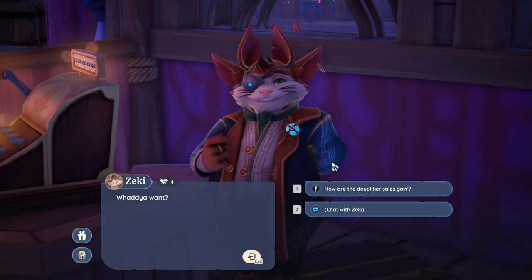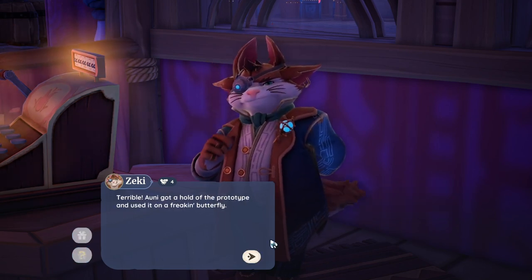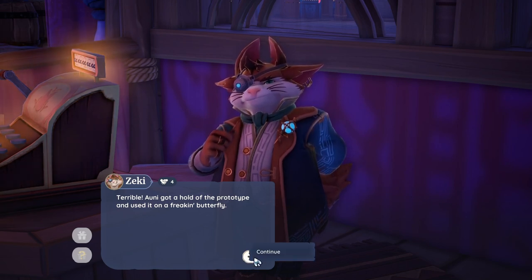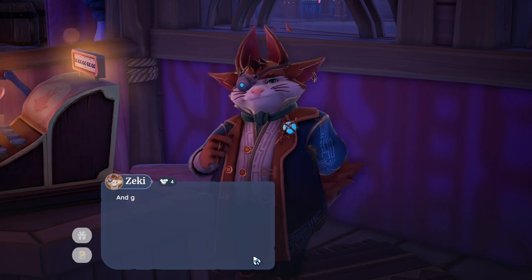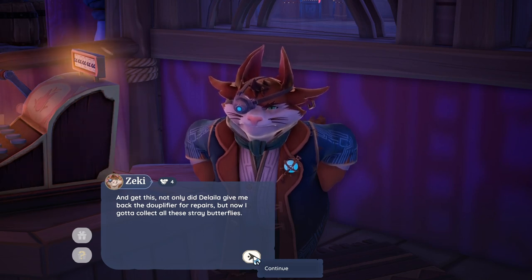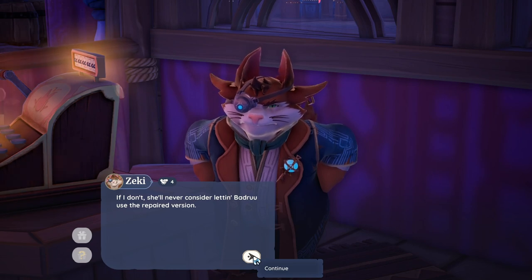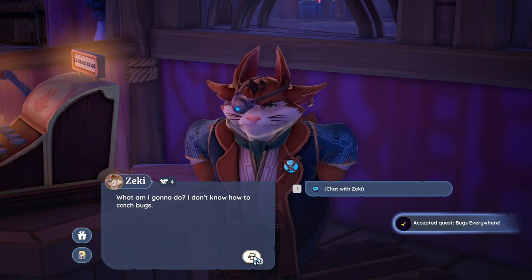How are the duplifier sales going? Terrible. Oni got a hold of the prototype and used it on a butterfly. Now this village got bugs up the wazoo. Not only did Delilah give me back the duplifier for repairs, but now I gotta collect all these stray butterflies. If I don't, she'll never consider letting Badru use the repaired version. What am I gonna do? I don't know how to catch bugs.